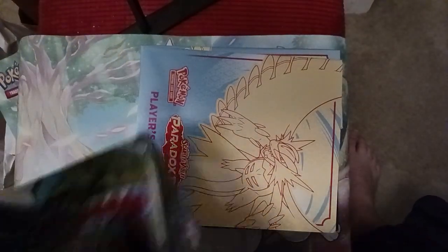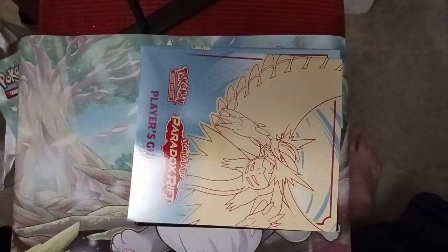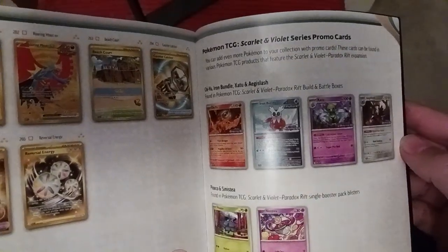Here's the outer box. As you know, the outer box always has some of the pack artwork on the inside. We've got Armor Rouge, Terra Water Garchomp, Iron Valiant, and then Roaring Moon is here too. We also have the Player's Guide, which as always explains the cards and gives you some ideas for combos and stuff like that.